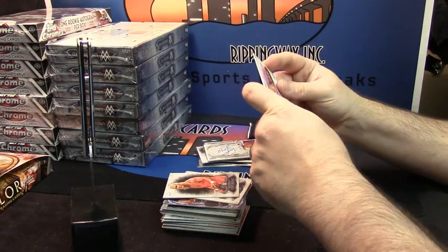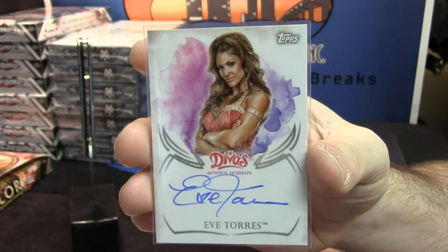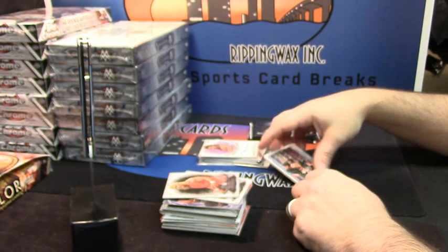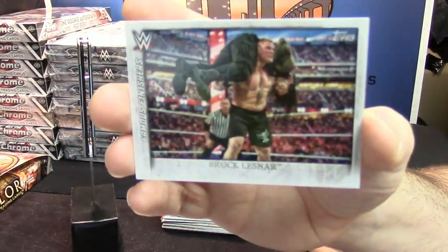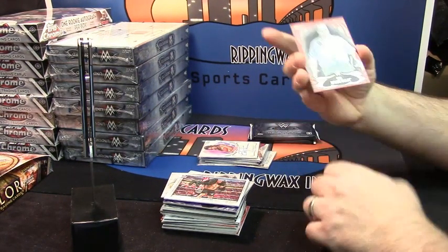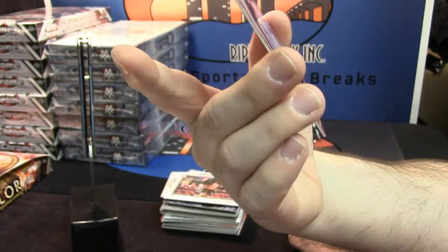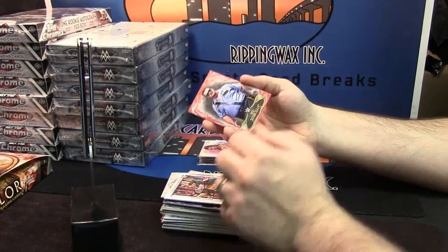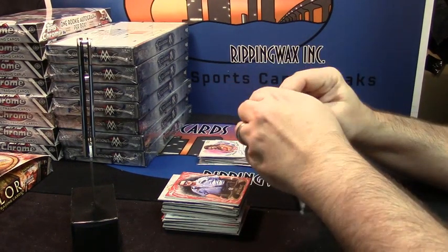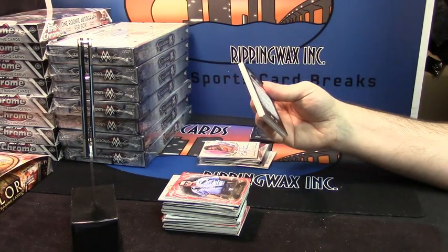Another lady auto — Eve Torres. Another finisher card, this time the F5 for Brock Lesnar. And red variation for the Big Boss Man. Even the base on this stuff is thick, thick stock. He's an announcer on Thursday night — well, I mean, he would have to be, because if he was wrestling like when I was watching...